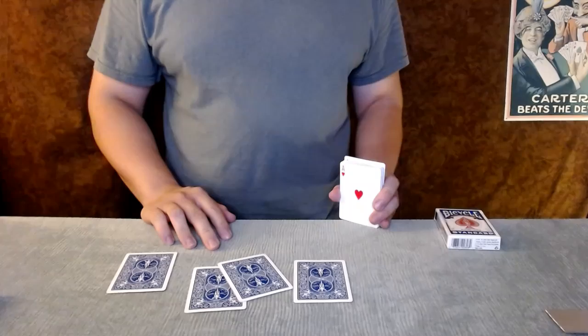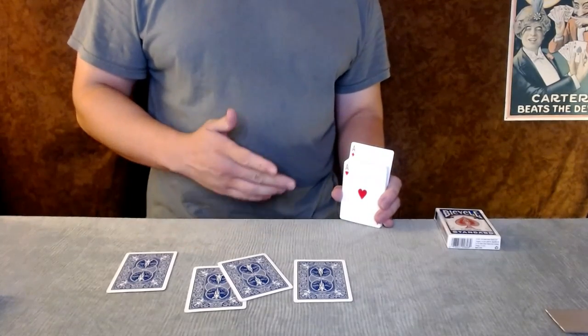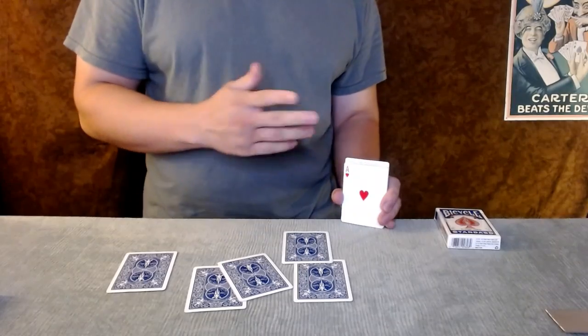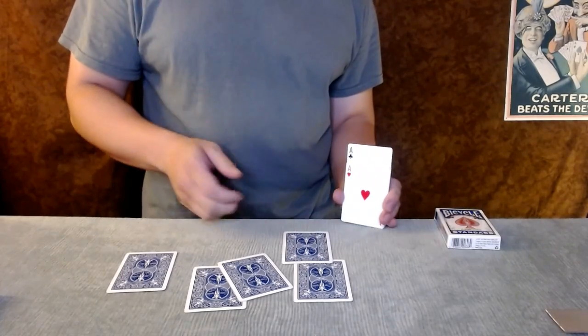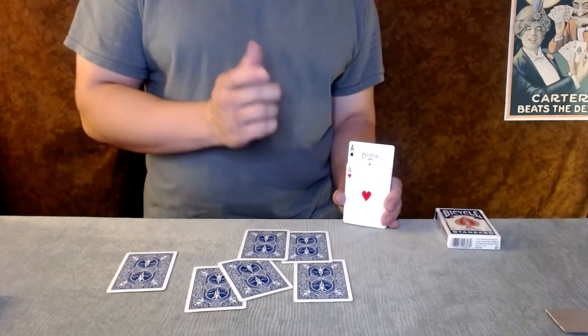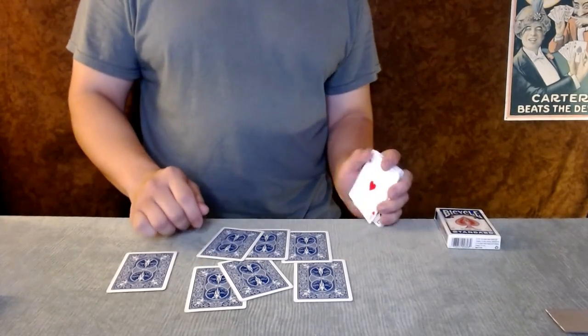Uncle Richard, you have to show the aces. Now, Uncle Richard always has a way of making things rise when you least expect it. That's why he takes the blue pills. Now, the markings on the back are subtle — Uncle Richard will show you just how subtle.